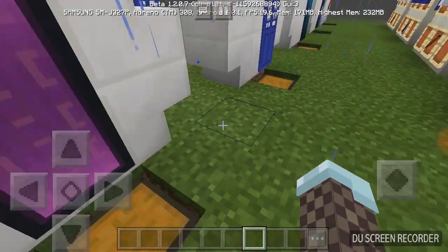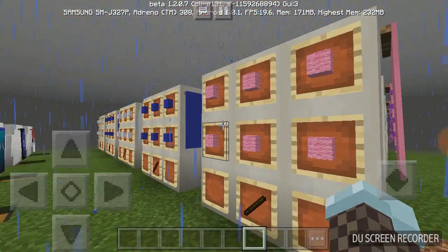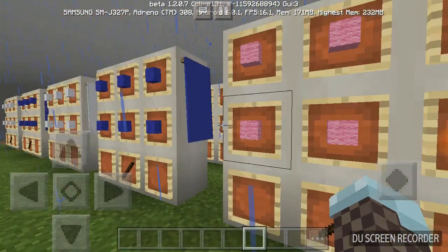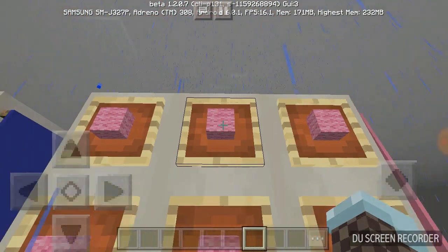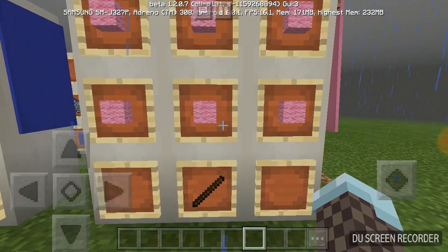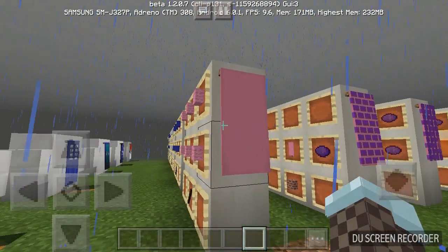Starting with the nether portal, you need a pink banner. To make all the banners, the base banner for all of them is always going to be first - it's this formation to make the pink banner. And as you see, you get the pink banner.